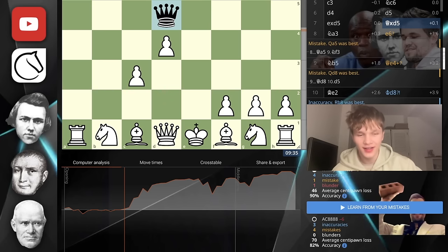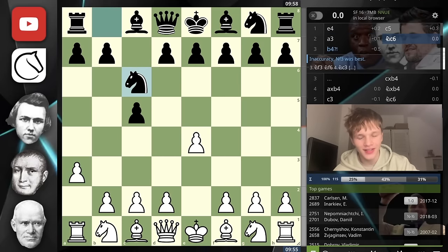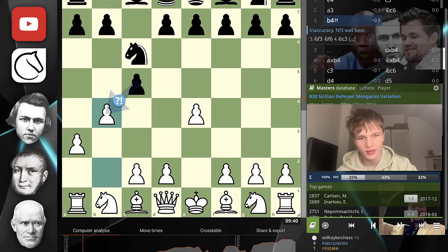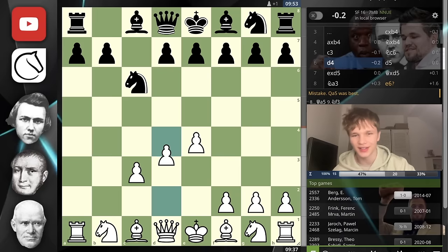Here we are in the analysis. The graph doesn't look horrible — a well-played opening converted into an advantage, slightly blundered away with knight takes e6, then rebuilt and converted. 90% accuracy. The blunder was knight takes e6. I'm not exactly sure where the mistake was. So e4, c5, a3, knight c6, b4 — this is our first inaccuracy — the Mangerini variation of the Sicilian.